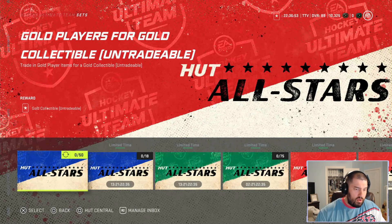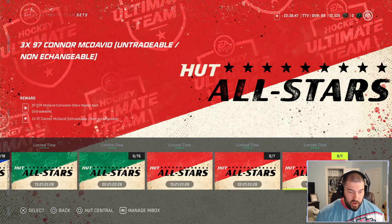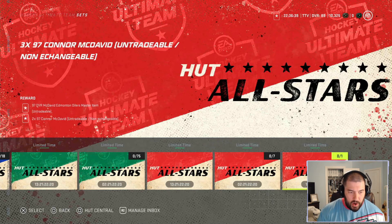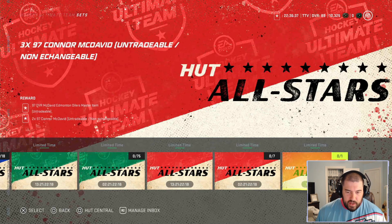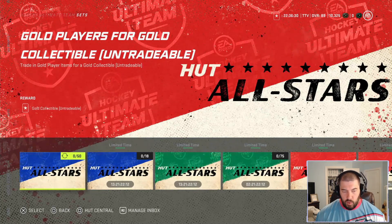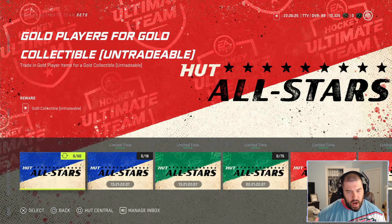Let me know what you guys think about the initial release of the event. Do you think it was smart to go with the North Division first? What do you think about the Connor McDavid three-for-one set — like they're openly admitting they messed up in the Moments with that 97 overall three-Heart-and-Soul card and are giving you two more McDavids? Leave a comment below. As always, I appreciate all your support — don't forget to subscribe, like, and share this video with any friends that play NHL 21. Have a great day and be safe.